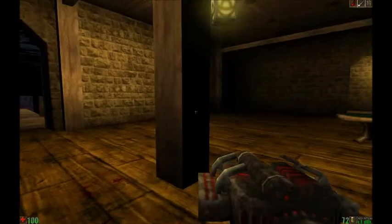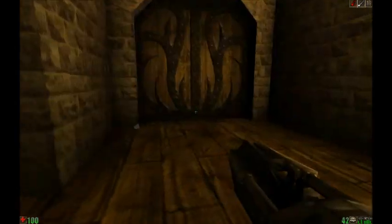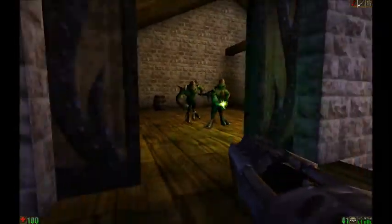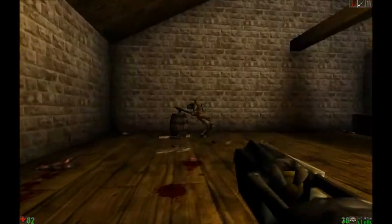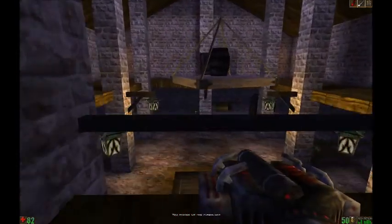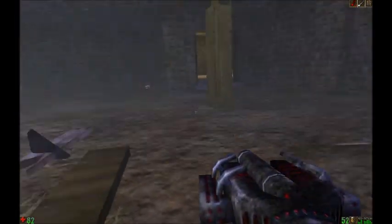That was pretty easy to find — it's not really subtly hidden or anything. The Nali's still down there but whatever. We'll deal with it. Unfortunately, it was a sacrifice. That door is stupid. You turn the switch here and then this falls. And this is just this little area down here.